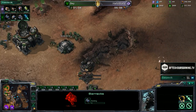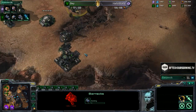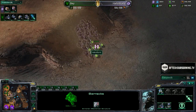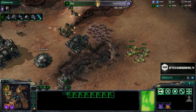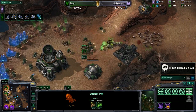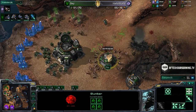SCVs smartly walling off the south side, but that still leaves the north side wide open. Another barracks going down. Zerg is running out of time and is going to have to attack really quickly — and it looks like that's exactly what Hello World has in store. More Zerglings en route, and Hello World is starting to advance forward.